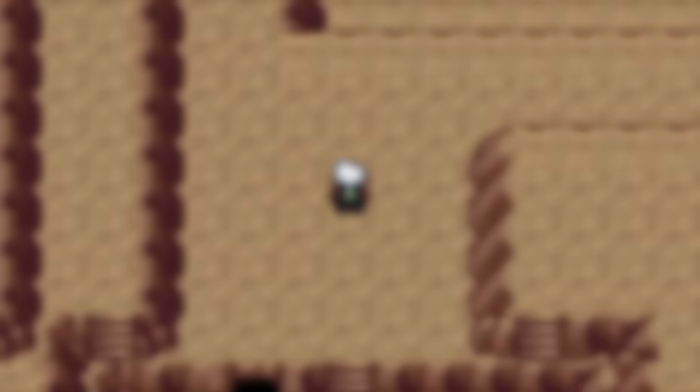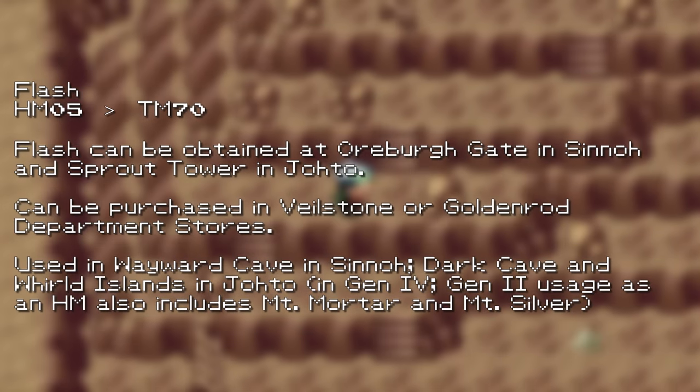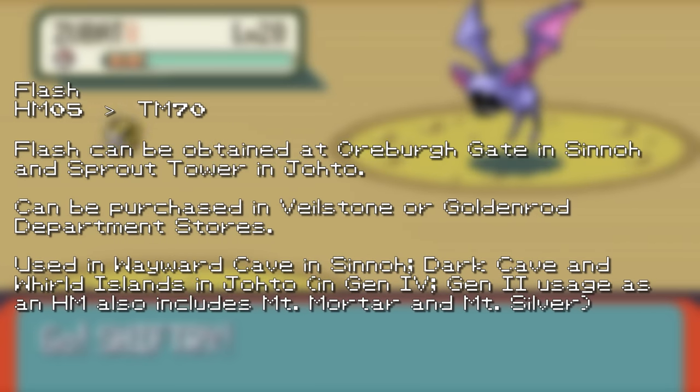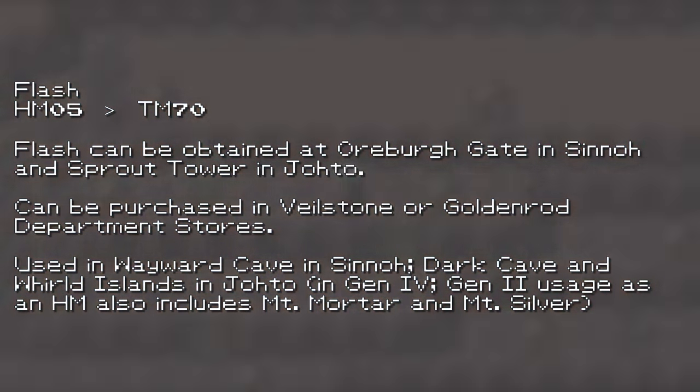Generation 4 didn't change a whole lot, although one of the original HMs actually lost its status as an HM and became a TM. The move Flash, from the first Pokemon games of Red and Blue, was turned into a TM in Diamond and Pearl, but it still has its out-of-battle effect to light up certain dark areas, namely Wayward Cave — a cave underneath Cycling Road on Route 208 south of Eterna City.